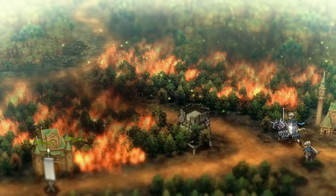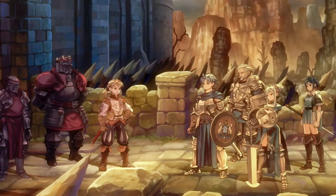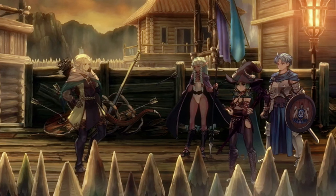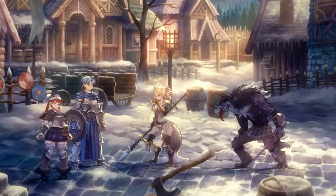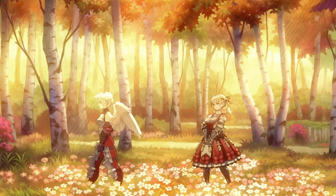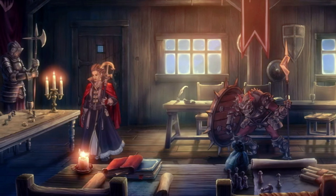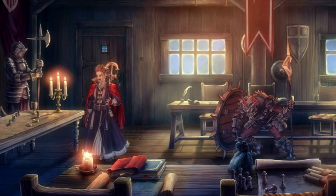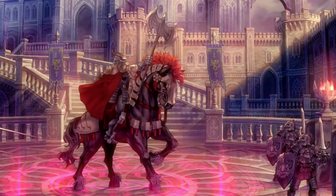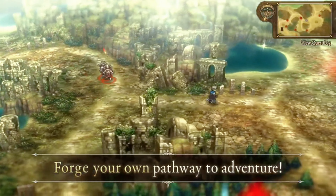The story of Unicorn Overlord is as compelling as its visuals are stunning. Players are thrust into a world where the balance between magic and nature has been disrupted, and the Unicorn Overlord must navigate a complex web of alliances, betrayals, and battles to restore harmony. The narrative is richly layered, offering players a deep dive into the lore of the game's world, with each character they meet adding depth and color to the story. Vanillaware's signature storytelling is on full display here, weaving together folklore, myth, and original elements to create a captivating tale.